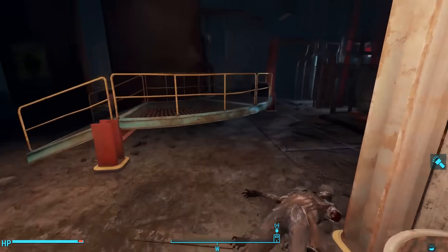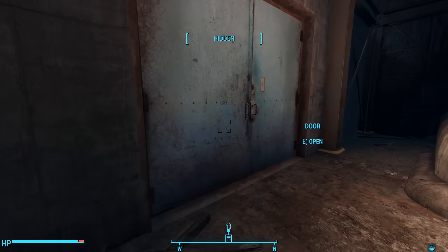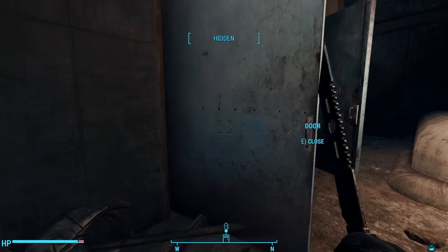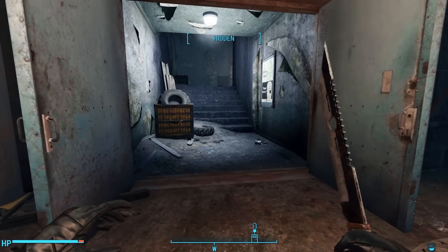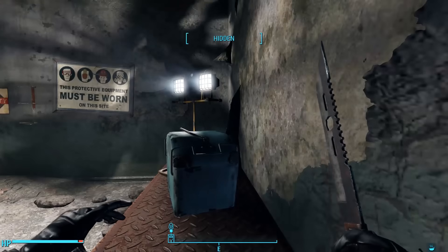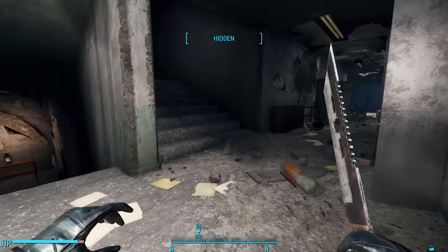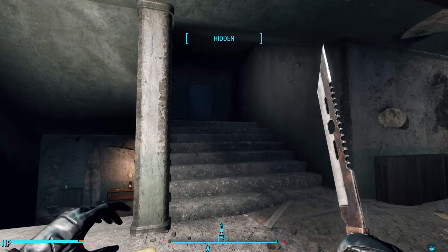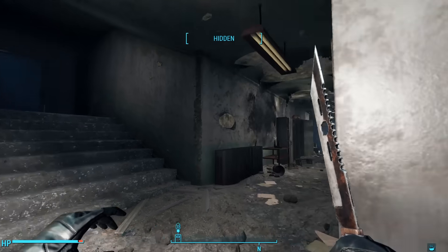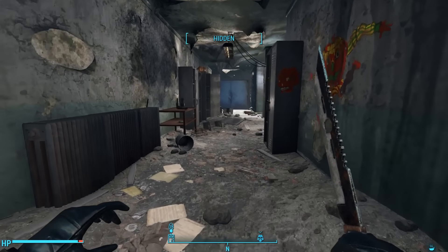After looting the turret wreckage, we can give the place a once-over. To continue forward, we open the double doors to the west. This leads to a stairway bringing us deeper into the factory. Heading up the stairs, we see these hallways are well lit with construction lights that we can't put out. After looting a cooler on a table, we see a number of options before us: continue up a staircase to the west or move down a locker-lined hallway to the north.